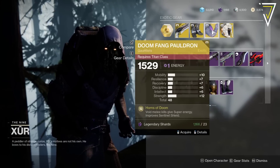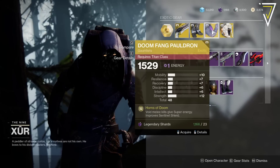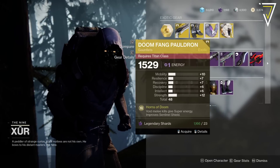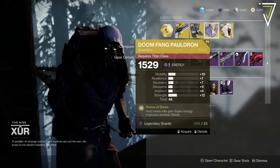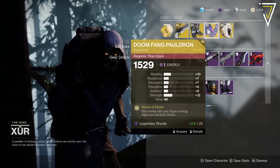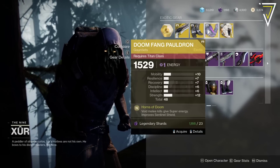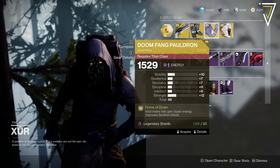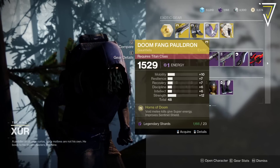Doom Fangs with 48 — these are really low. Horns of Doom: void melee kills give super energy and improve your Sentinel Shield. These stat distributions aren't great, but if you need them for leveling up or if you're brand new to Destiny, they're worth picking up. Otherwise you could probably get them from other sources with much better rolls.